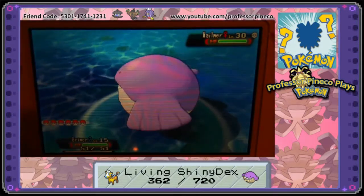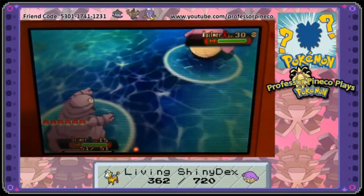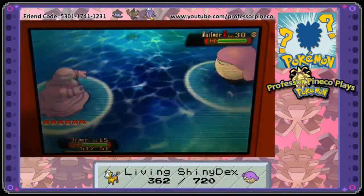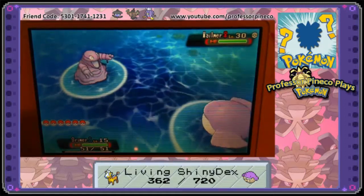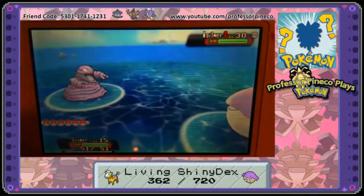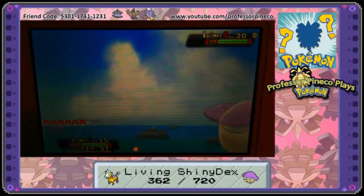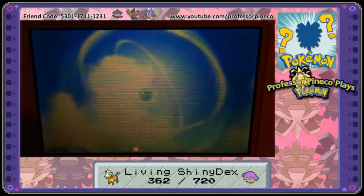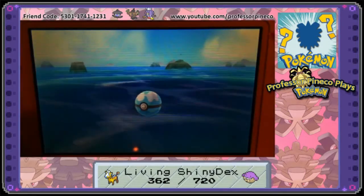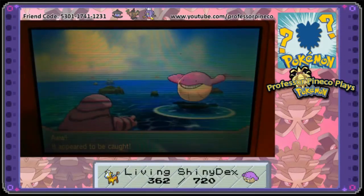The next six encounters I have to do are all Dex Nav water and cave routes, so they're going to be a little frustrating. I think what I'm going to do is continue on with the story, record the next video for the next gym, and do that. Some of the hunts I want to do are actually post-Groudon because I'd like those Dex Nav encounters to show up.